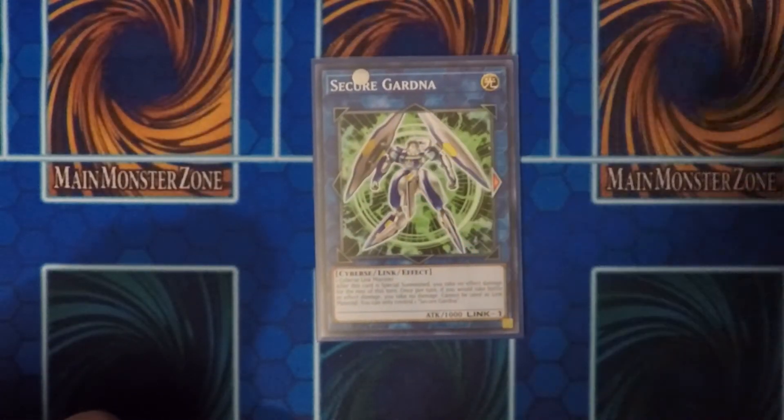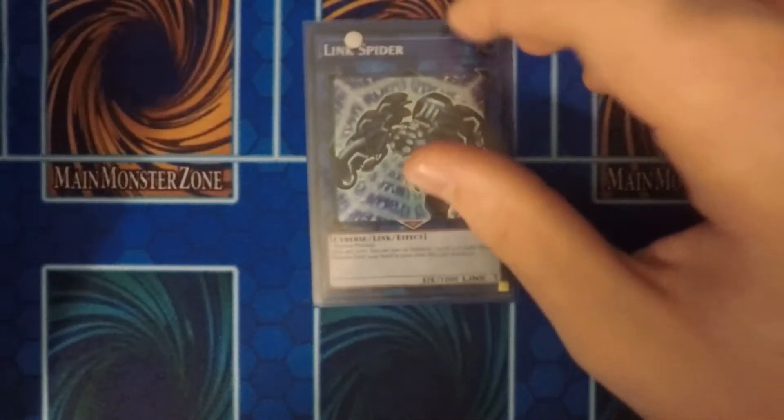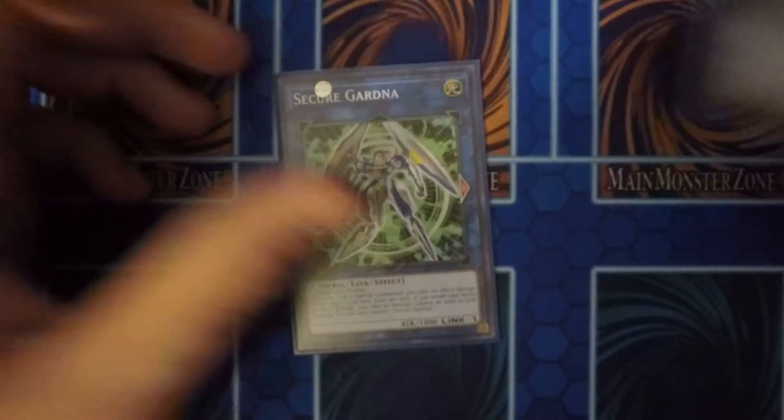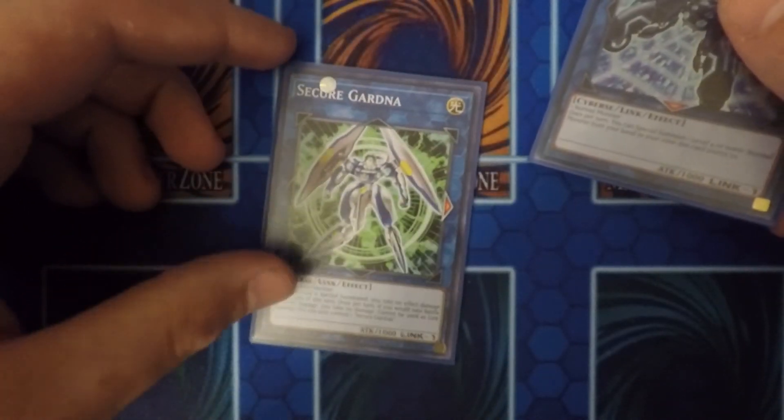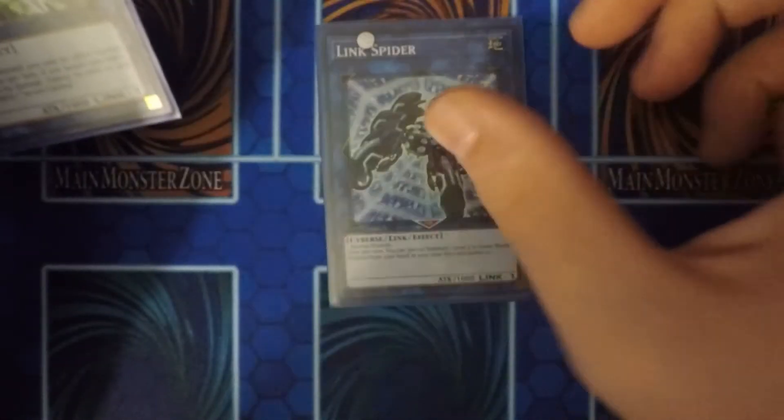Next I also run one Secure Gardna. A combo play I tend to do is bring out Link Spider, combo something off, then once I have more monster zones, Link off Link Spider into Secure Gardna. I tend to use these two in conjunction with each other — bring out this, then bring out that one — just for more protection.